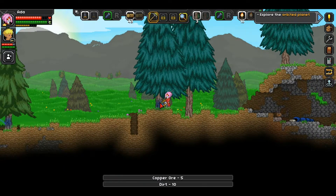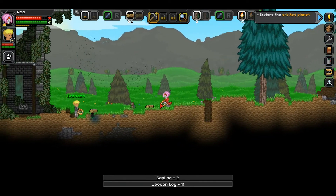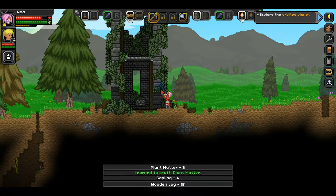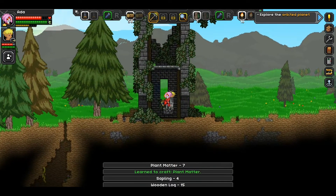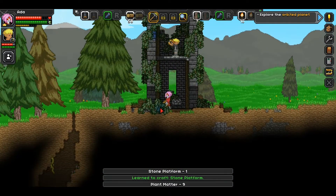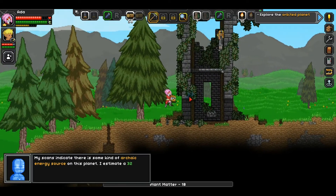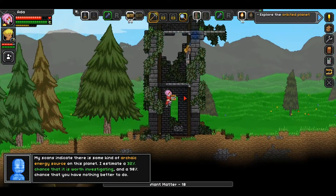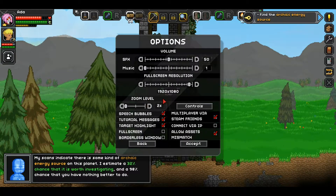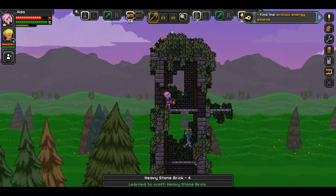There's a tower here - it looks special, let's find out. There doesn't appear to be anything up here. You can only go so high I guess. Are you zoomed in? Go to your options and there should be an option called zoom level - it's set to three, move it to the left so it's two X. That's way better, much nicer.